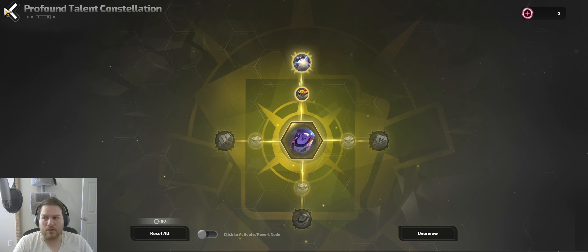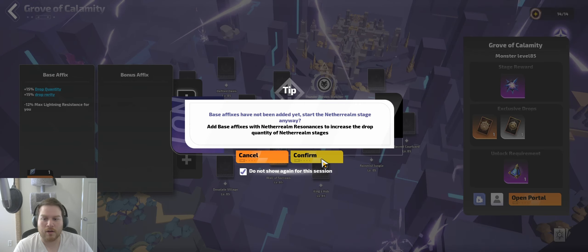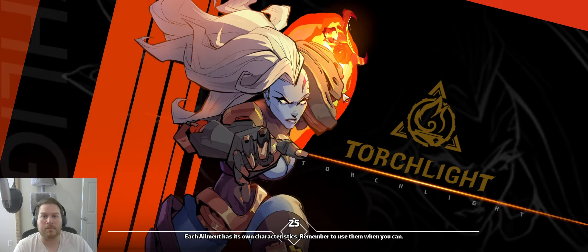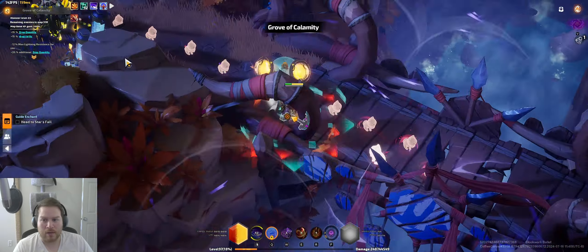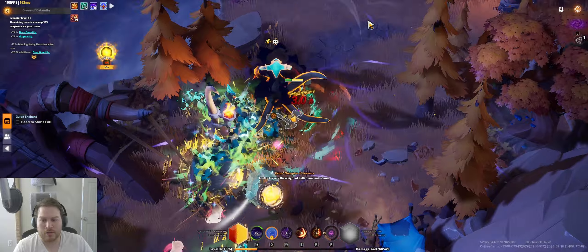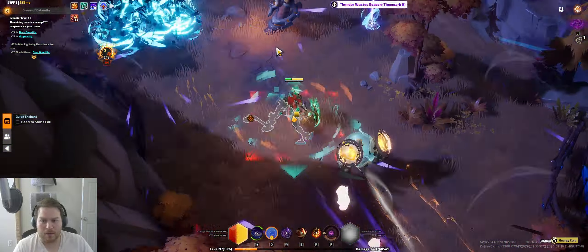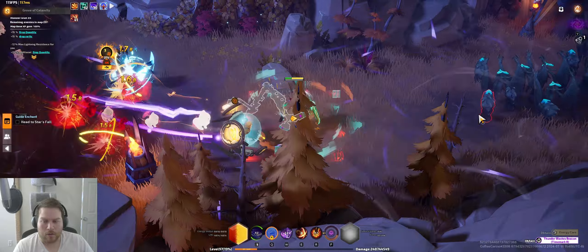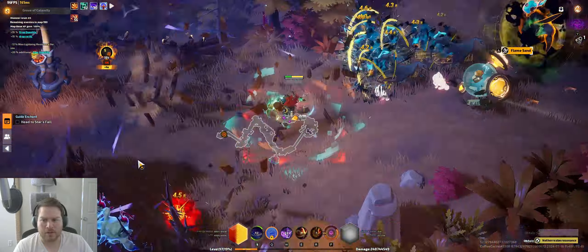The reason we're doing it in the Thunder Wastes zone is because it has a really good divination card that you do end up actually getting a decent amount of, even on T7. With this map, Grove of Calamity — which is Demi-Man Village from the Glacier zone — you are going to still be killing basically every single monster along the way while you're actually running to the boss.